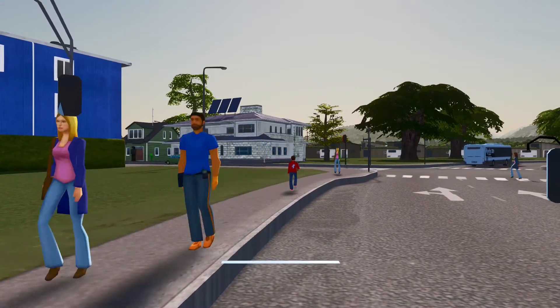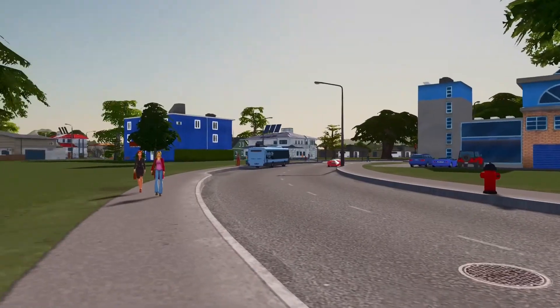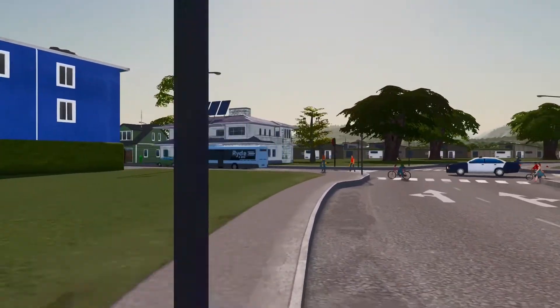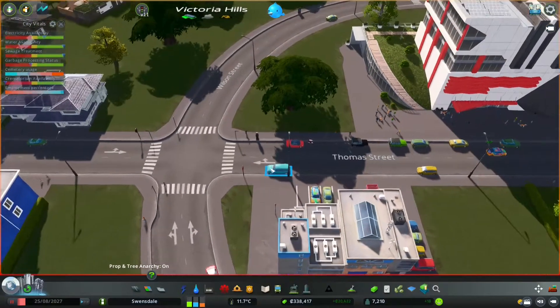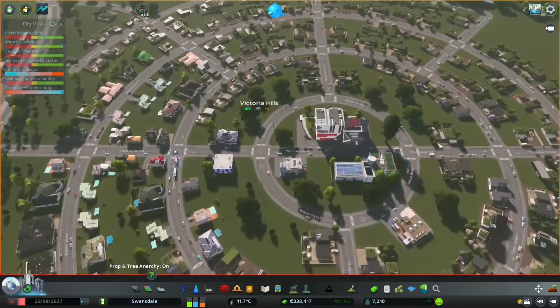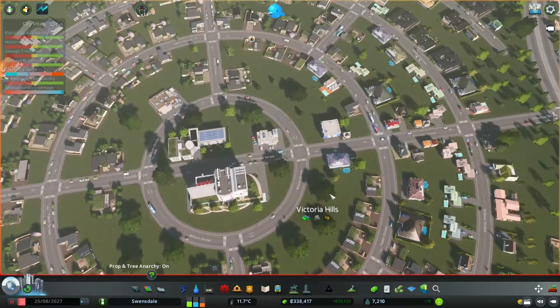That was with a bus — let's find a person and start the game. This is a person wandering around. You get the idea: basically anything that's moving you can follow around. I've never actually tried following a seagull around, but maybe you could do that as well. So there you go, that's the First Person Camera mod.